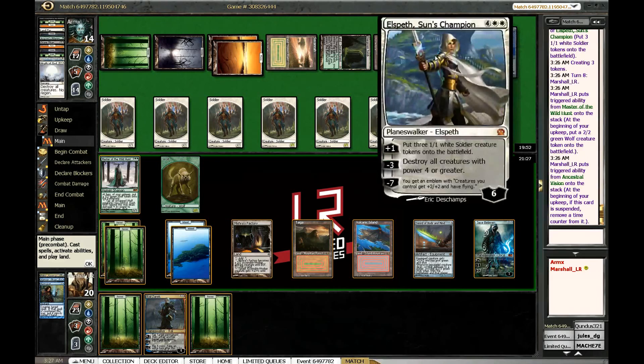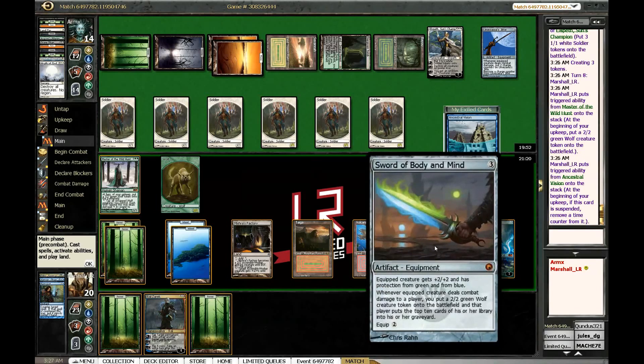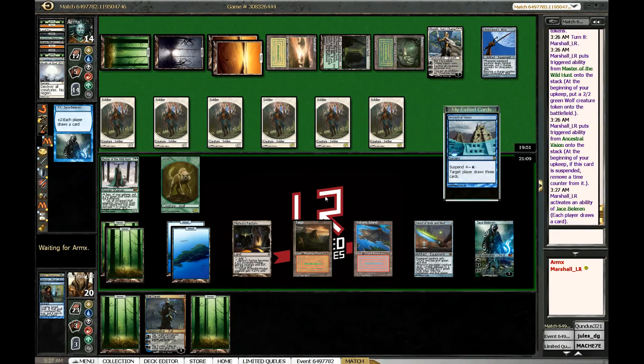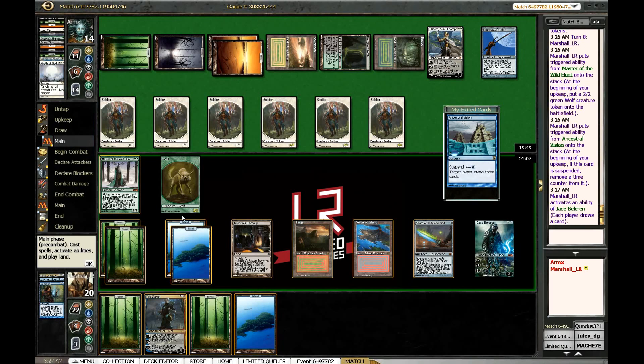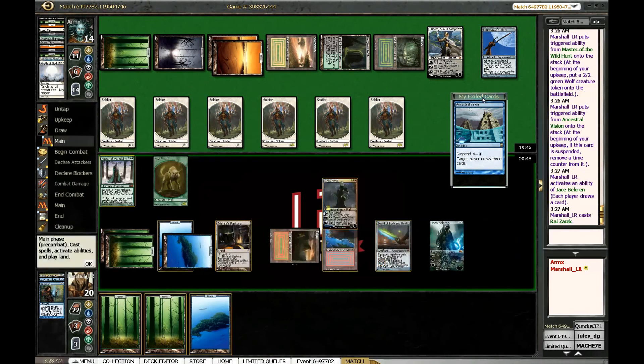I can use Ral Zarek to help keep Elspeth in check. He's got infinite chump blockers so Sword of Body and Mind is clearly much worse. I can target him with this — I feel like we're going to be dead by the time it happens but let's keep Jace alive. So when he equips Jitte, I can use Master of the Wild Hunt and the wolf to kill something — but none of this really ends well for me. We have these three extra lands in hand; that's pretty brutal. I can untap some stuff but not really do anything meaningful.